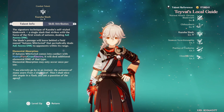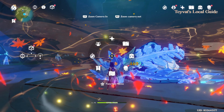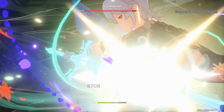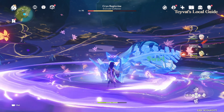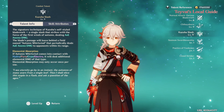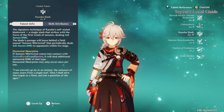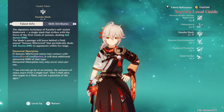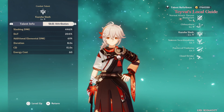Now I will show you how it actually works. If you mix Pyro in his elemental burst but your DPS is Electro, the damage is only 61,000 — this is the wrong way to use it. But if you mix Electro in his burst and your DPS is Electro, you will get 61% additional damage. You need to mix the same element as your main DPS so your main DPS can deal extra damage.